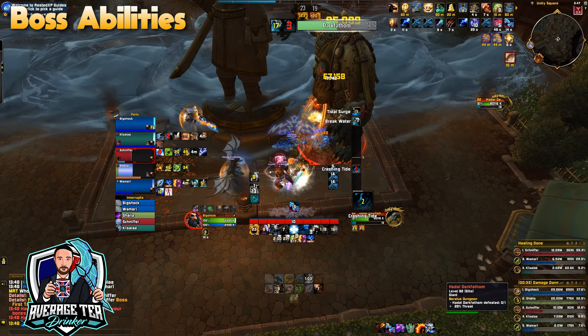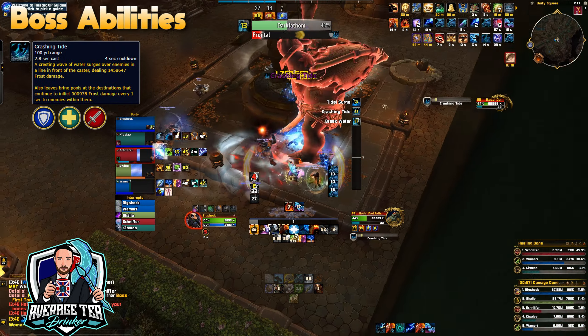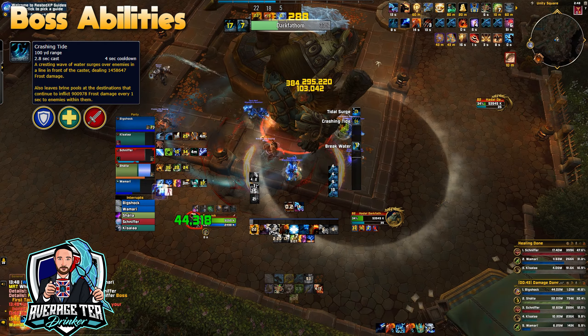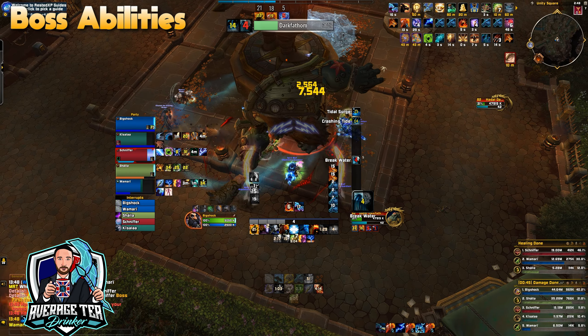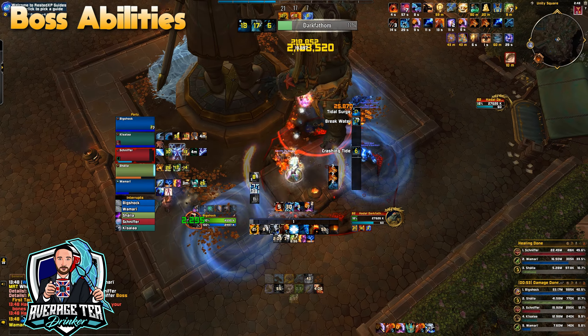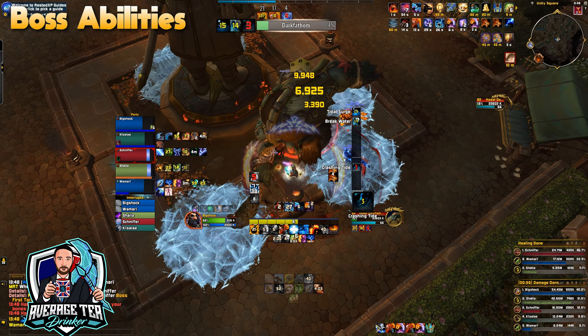The boss also casts a tank frontal called Crashing Tide, which lays down a line of puddles — aim these toward the edges of the room away from your group. Once the boss reaches 100 energy, he casts Tidal Surge and two waves spawn in different directions. Hide from the first wave on the opposite side of the fountain — this is why you want the puddles positioned away from the middle, to make it easier to rotate around the fountain for both waves. Once the first wave passes, look around to find the second and dodge accordingly. You can get an overlap of the tank frontal while behind the fountain, so use movement speed if that happens.